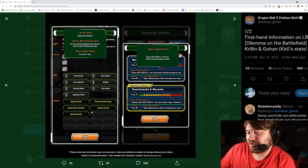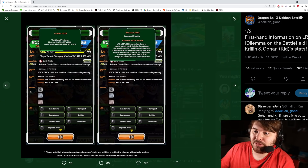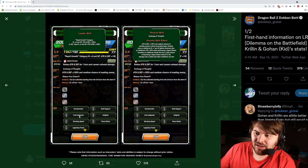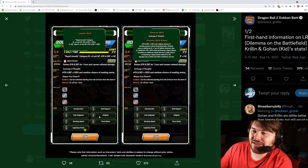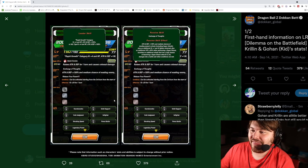Unfortunately, this is where they're going to be a little hurt — the category list. They're not on that many good teams. Rapid Growth they could really use the help, so that's good. Planet Namek Saga is obviously where you'll want to run them. Piccolo would actually be pretty good with them — I believe he has Cold Judgment, Solid Support, and maybe Infighter. And on top of that, if he's going to be rainbow orb-changing, it'll be way easier for these guys to get the 24 KI off.